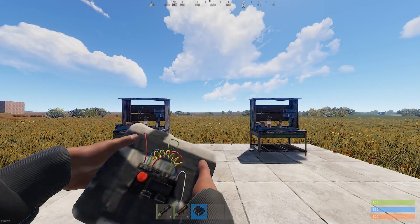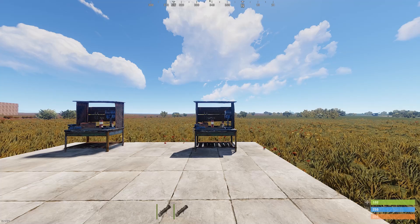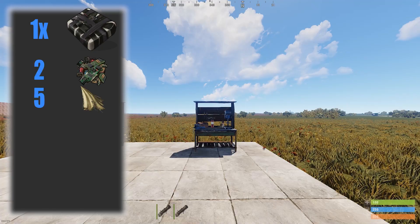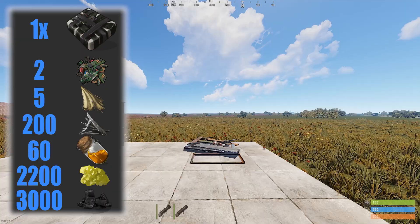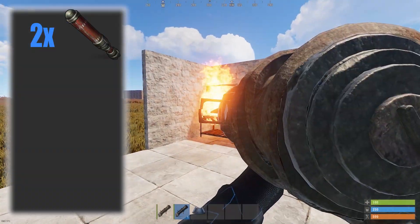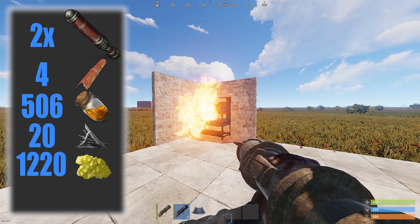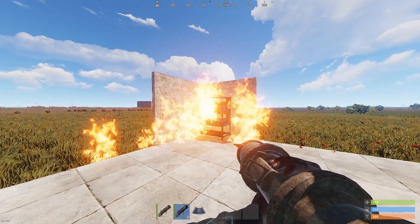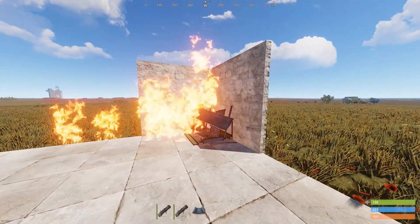Finally we have the workbench level 2, which you can build quickly after a few monument runs. This is the toughest item on the list and you can only destroy it with explosives. The fastest method is to use one C4 on it, which costs you two tech trash, five cloth, 200 metal fragments, 60 low-grade fuel, 2200 sulfur and 3000 charcoal. The most cost-effective way is to use two incendiary rockets which costs you four metal pipes, 506 low-grade fuel, 20 metal fragments, 1220 sulfur and 1800 charcoal. But it burns for quite some time and you have to be precise with the shots as the fire spreads randomly, so destroying it inside a base will be very different than destroying it here on the test ground.